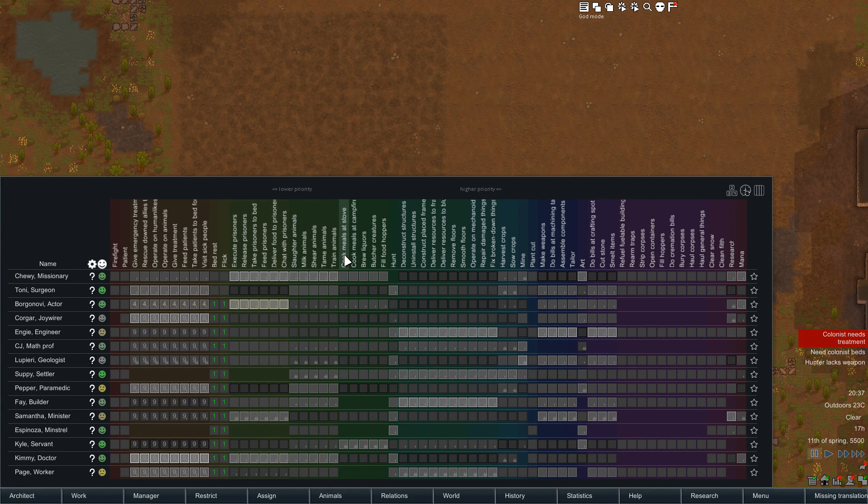For example, Cook — you can find it here, it's the slightly darker green one. There are several jobs that are actually part of the Cooking work type: cooking meals at the stove, at the campfire, brewing, butchering, and filling up food hoppers. Normally these would always happen in left-to-right order, but because you can change them separately, you can change when they occur. You can make a pawn butcher before they brew, or butcher before they cook, which could be quite useful. In the medical work type, you can also assign priorities to all of the medical jobs.